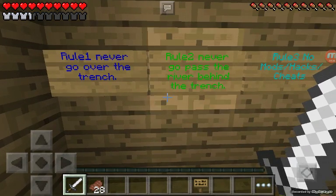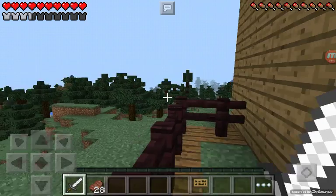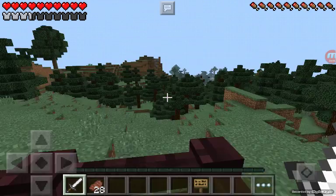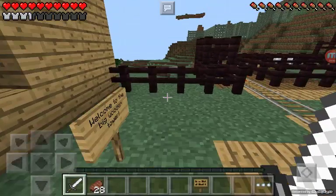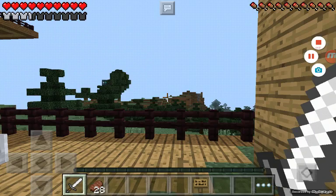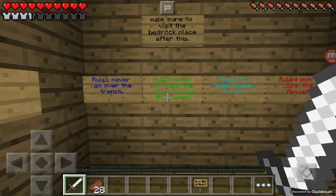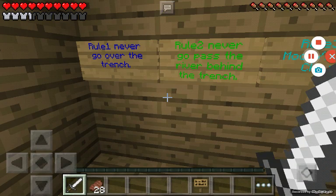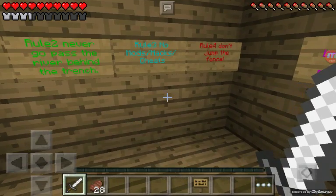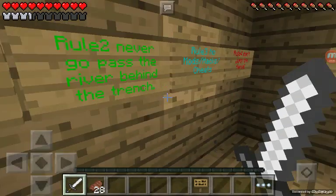Rule one: never go over the trench. I'll show you guys the trench real quick — over there there's a huge place that I kind of blew up with TNT, and you are not supposed to go over there. Rule two: never go past the river behind the trench. Yeah, those basically fall in the same category, just telling you where you're not allowed to go.